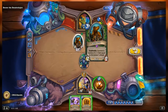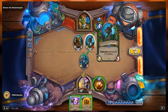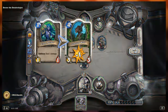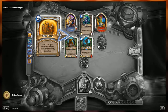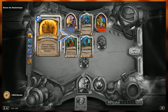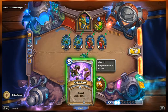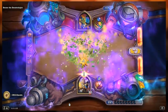Now we drop Holy Nova, wiping out both the Rat Pack and the Infested Wolf. They'll create a total of four tokens — two Rats from the Rat Pack and two Spiders from the Infested Wolf. Now we need to wipe out the board including minions on my side too. Spirit Lash deals one damage to all minions — board clear!